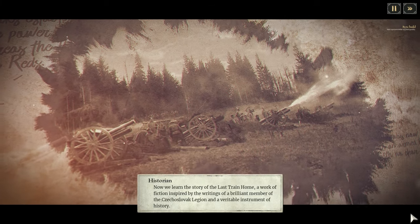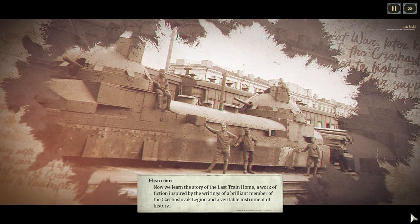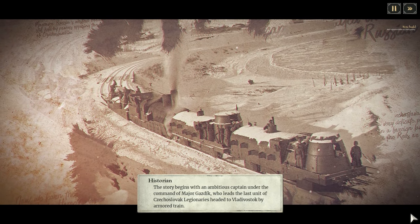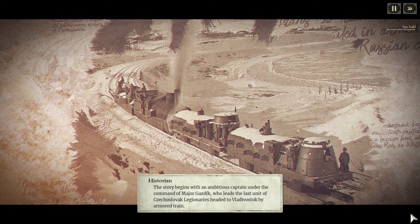Thus, the Czechoslovak Provisional Government ordered the Legionaries to remain neutral and travel eastward to Vladivostok to board ships back to Europe. Nonetheless, during its evacuation via the Trans-Siberian Railway, the Legion became embroiled in armed conflicts affecting the course of the Russian Civil War. We learn the story of The Last Train Home, a work of fiction inspired by the writings of a brilliant member of the Czechoslovak Legion. The story begins with an ambitious captain under the command of Major Gazdik, who leads the last unit of Czechoslovak Legionaries headed to Vladivostok by armoured train.